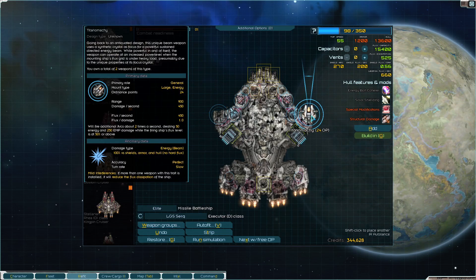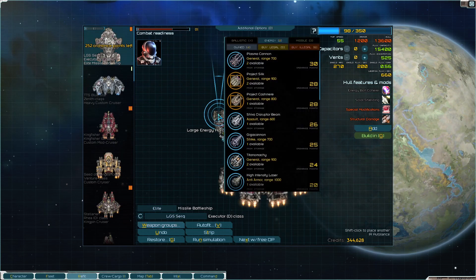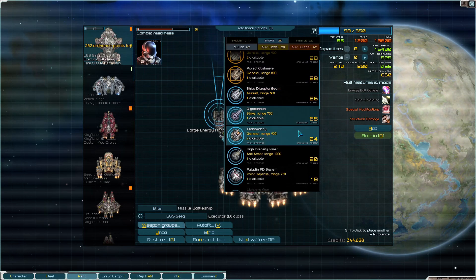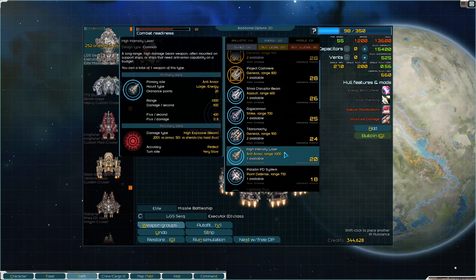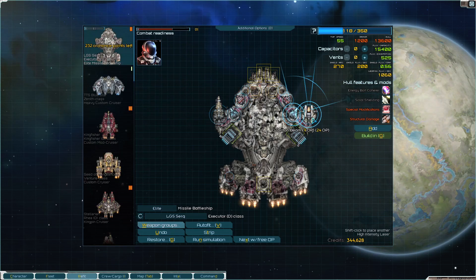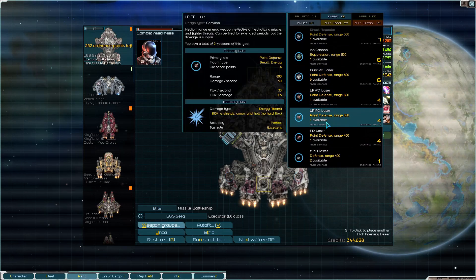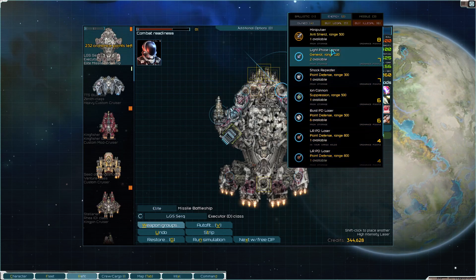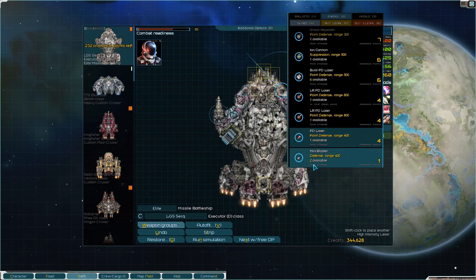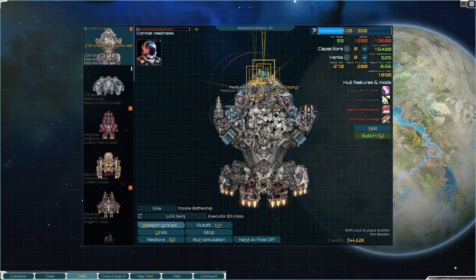These are hard points but should still be able to beam in a cone - it should be alright. Could put a high intensity laser so we have shields, hull, and armor covered - pretty well rounded. Wish we had more attack lasers but it seems we don't.